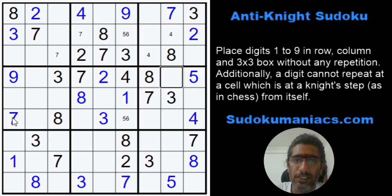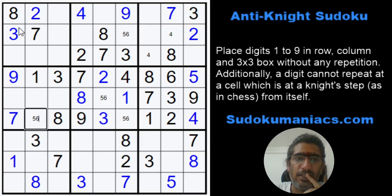Coming back to row 4 — digits 1 and 6 are missing. This 1 is at a knight step, so this becomes a 6 and a 1. I can get rid of these 7s as well. 1, 1 — 1 cannot be here at a knight step — so this is my 1. This becomes a 2 and a 9, which makes this a 9 and a 5, 6 pair. So this also is 5, 6. 2 cannot be here — this 2 is at a knight step — so this again is a 2.